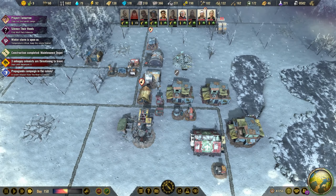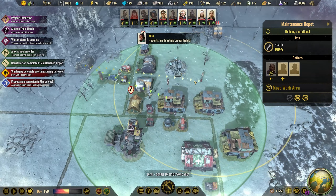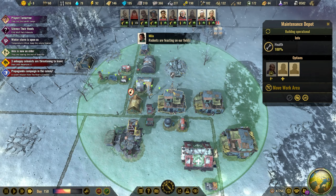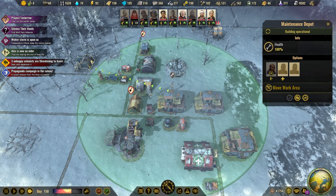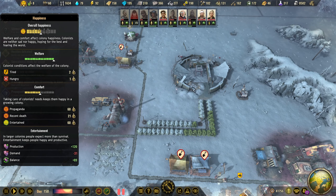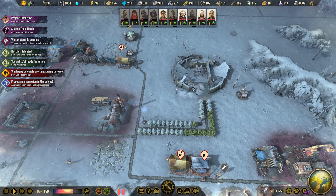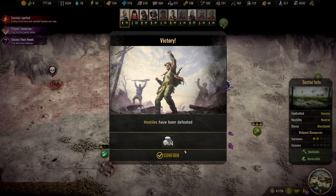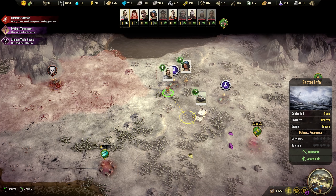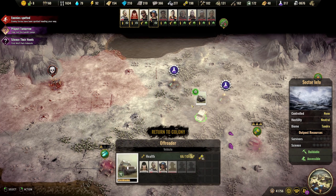Do we have everything covered here? Yeah, except for that one — but we can probably solve it. It would be good to have you included here as well so you can repair yourself. It's the propaganda. I don't think we need to head back home.